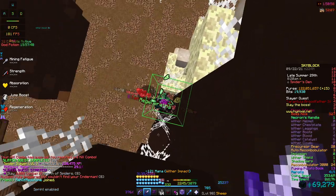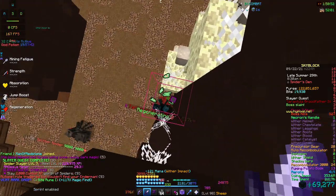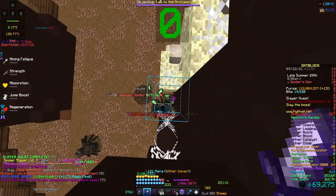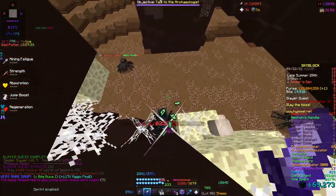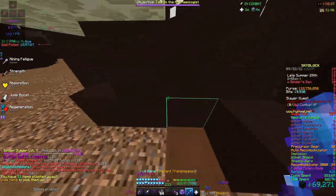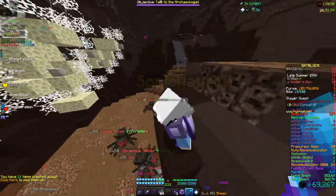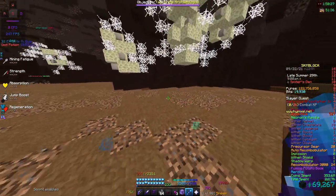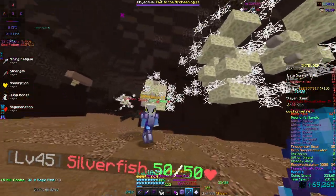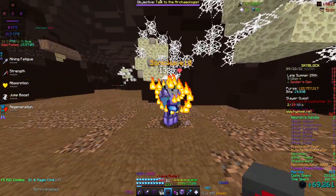You'll usually have to hop out and kill a bunch of other spiders to spawn it, but it only takes a second if you have a Hyperion — you can wait right there. You sometimes pick up drops but not always, so you'll want to drop down and pick them up every so often. You can get some good stuff like toxic arrow poison. That's how you do this — it's really cool and you can get a ton of combat XP. Thanks for watching!